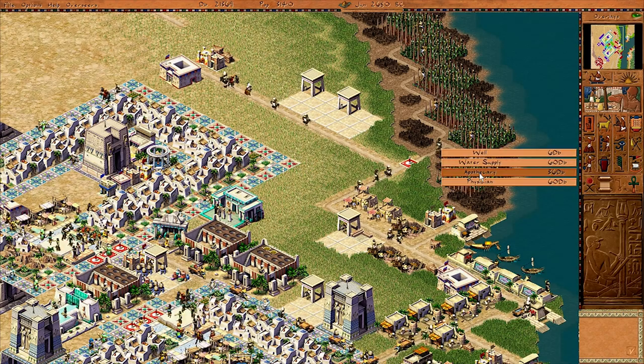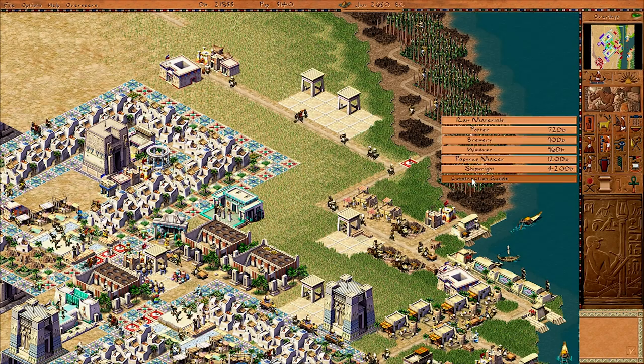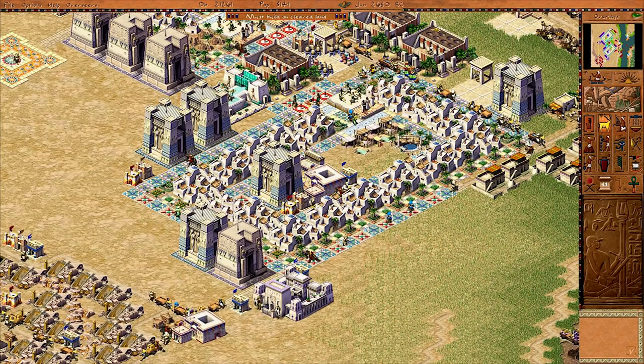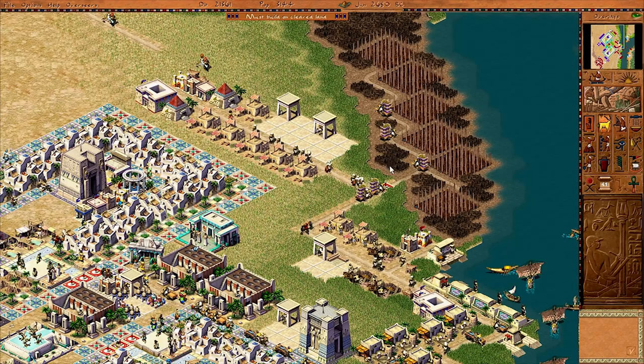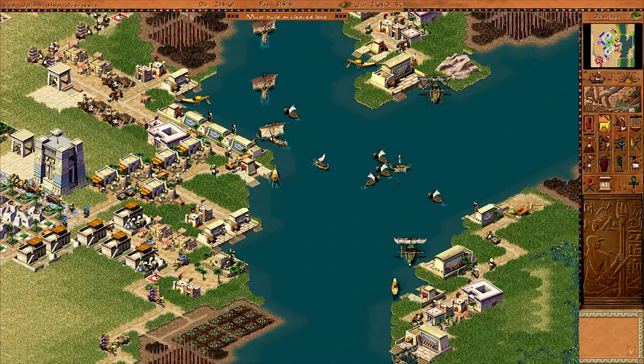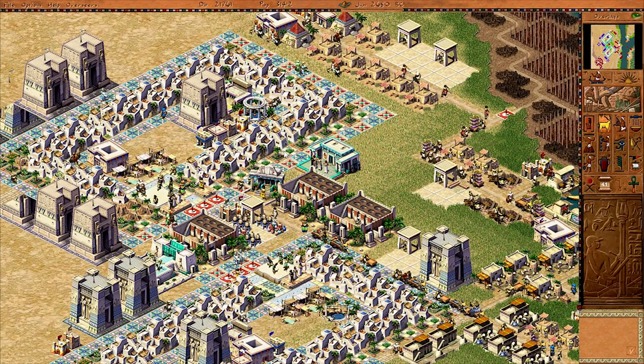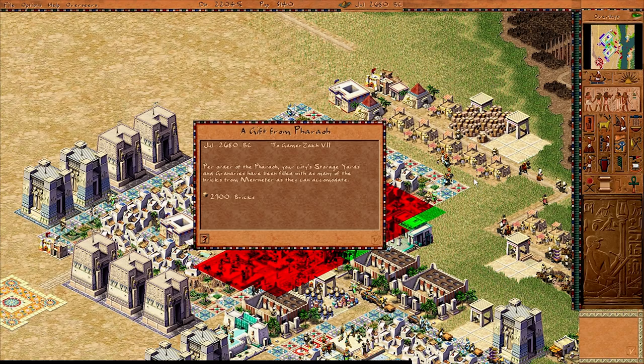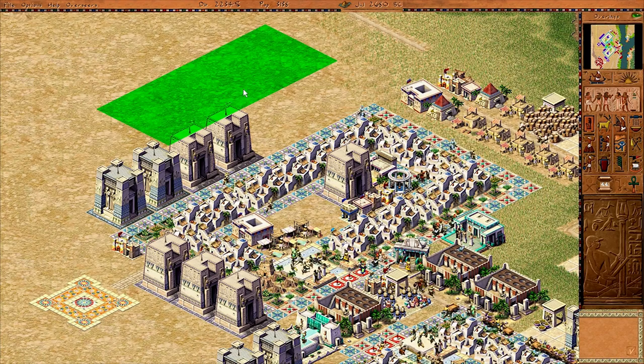We'll need two bricklayers' guilds, and then we can drop down a couple extra work camps since we have some unemployment — about 5%. A whole bunch of chickpeas are coming in from both sides, hopefully enough to supply us with enough food for the next year. Now that we've got that set up, we can drop down our medium mastaba right at the back here. I think just there will do fine.